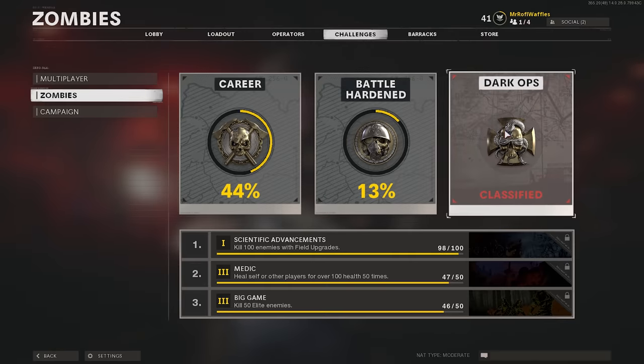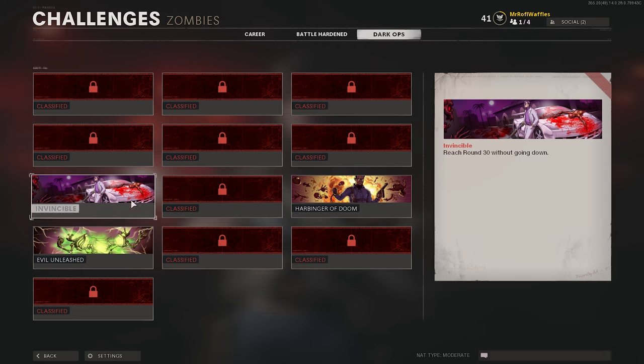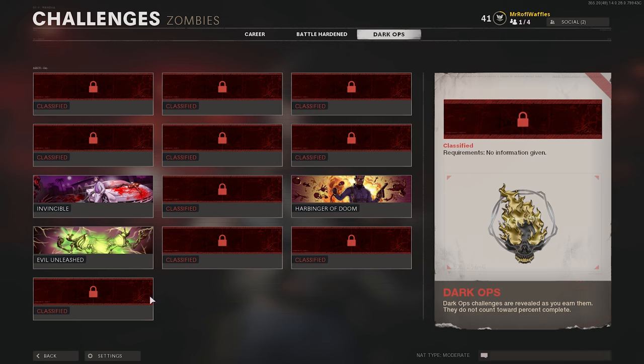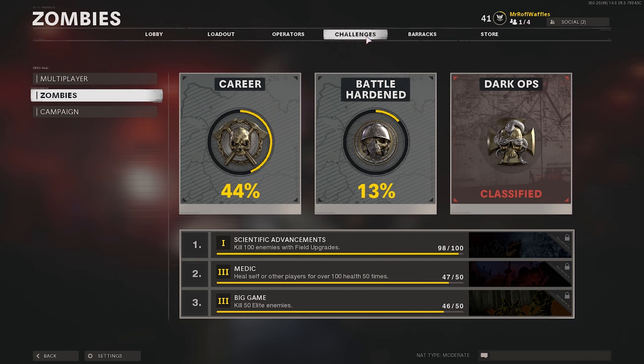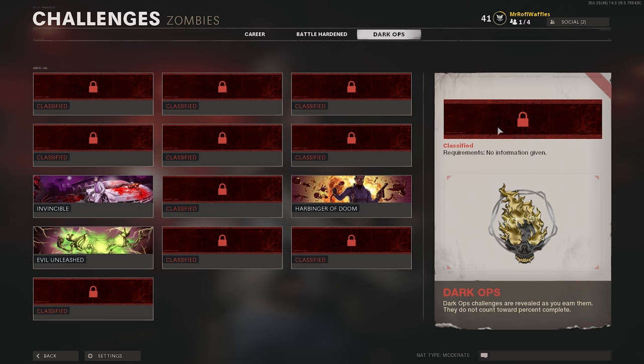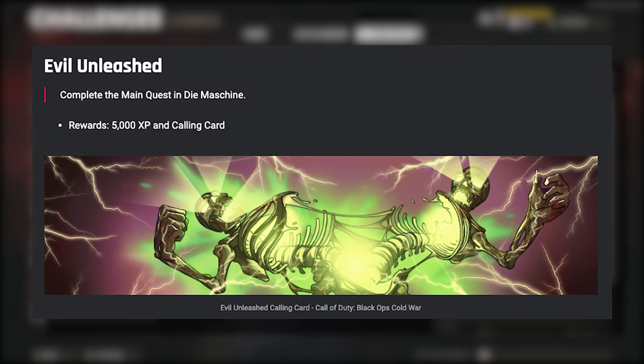There are also 13 Dark Ops challenges in the game which give you a big XP bonus when you do them, but it's not explained in the menus what you need to do in order to unlock them. However, I'm going to call out a couple of them here because they are super effective and not too difficult to do. One is completing the main quest in The Machine.